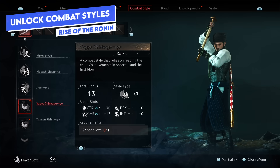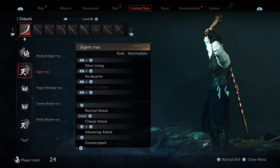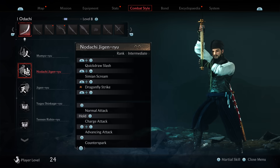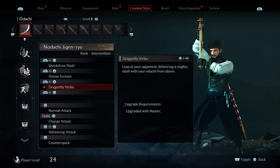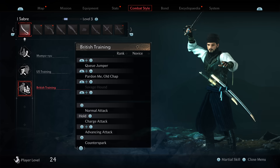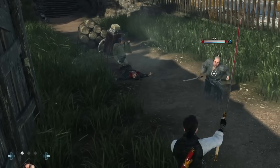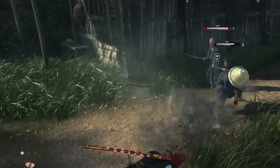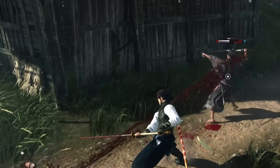Every single weapon has combat styles. Most weapons have at least three, fitting into one of the three combat styles: Ten, Chi, and Jin. Each of these is effective against certain types of weapons, and you want to match the right combat style when facing the right enemy. You can tell if you've got the right one by the arrow next to their health bar — white means even, up means you're using the right one, and down means your combat style is ineffective against that target.